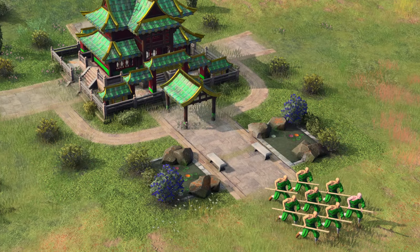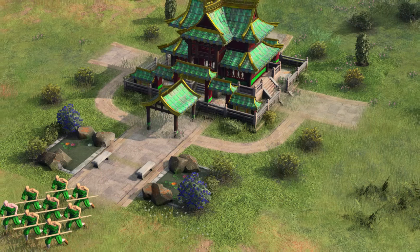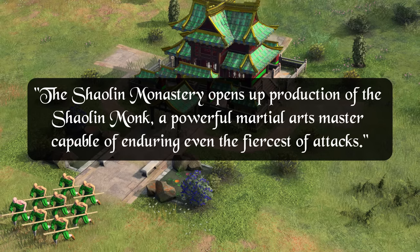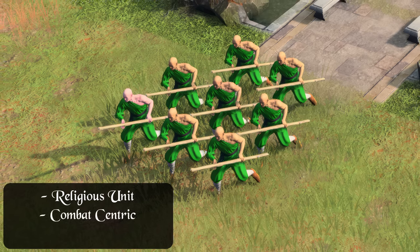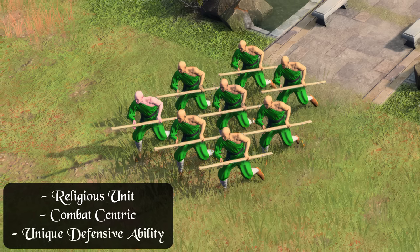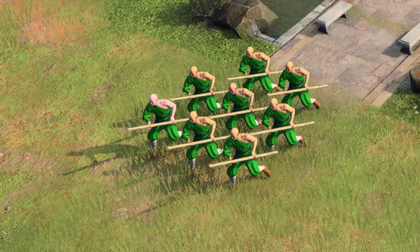The final unit very briefly mentioned are the badass-looking Shaolin Monks. These units are featured in the civilization's official splash art and can be trained from the Shaolin Monastery. We can extract a lot of information from the publicly released sentence: the Shaolin Monastery opens up production of the Shaolin Monk, a powerful martial arts master capable of enduring even the fiercest of attacks. Based on this, we know the Shaolin Monk is a religious unit, it is combat-centric as a martial arts master, and they possess some unique defensive capability to justify enduring even the fiercest of attacks. These units have some very cool looking in-game animations as well.